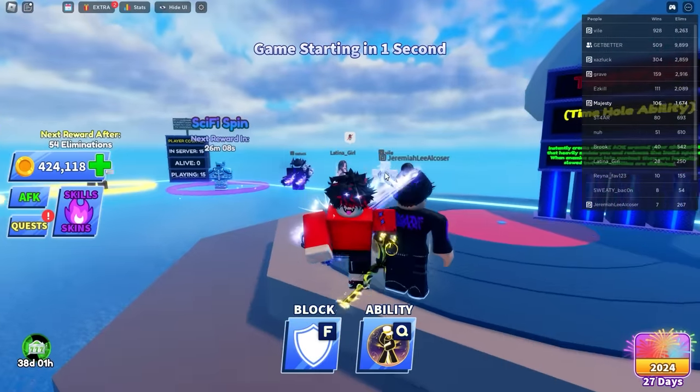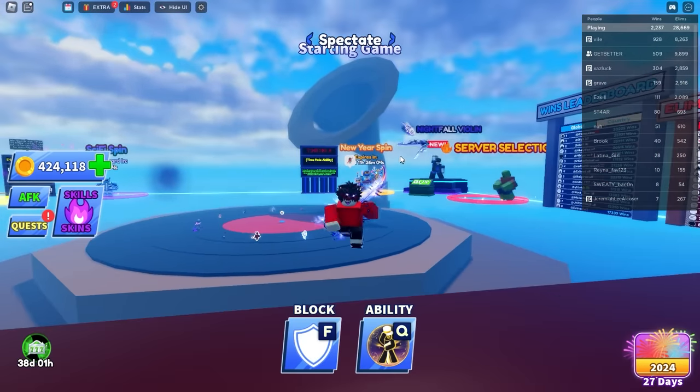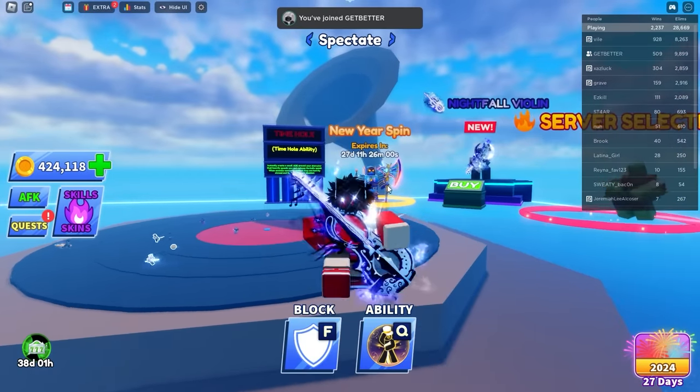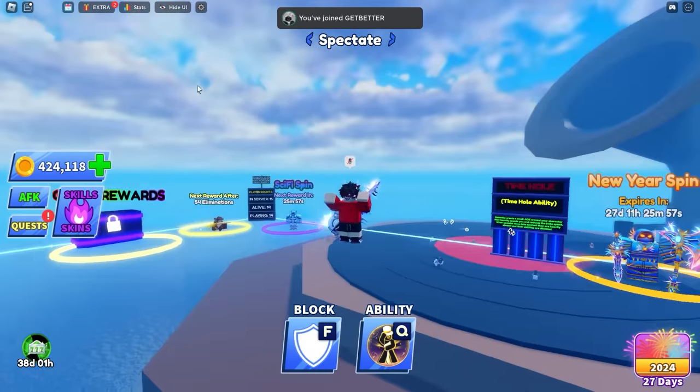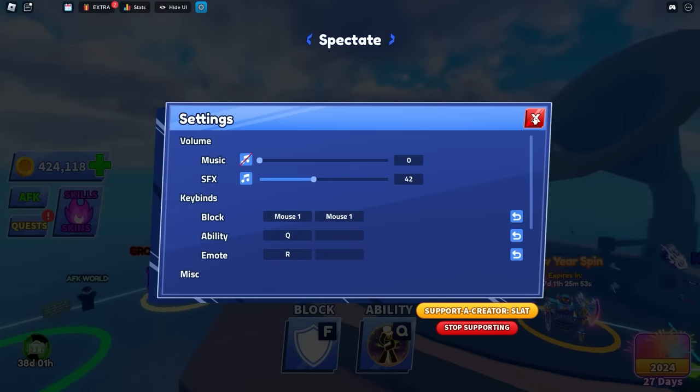Anyway, hopefully you guys enjoyed today's video. We tried out the new Time Hole ability and it was amazing — let me know what you guys think in the comments. I think this ability is really OP. I'll see you guys in the next video, and make sure to use code Schlatz in the creator code store for a chance to win new swords and abilities.